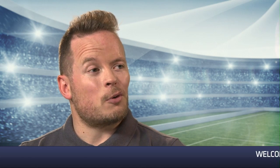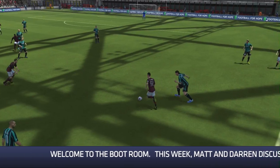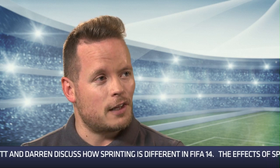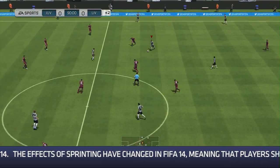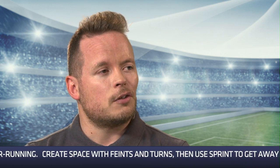One more tip for sprinting with the ball: you're now able to turn at much sharper angles when sprinting. What I like to do is sprint along holding the sprint button and the left stick, then release sprint for just a really small amount of time, hold the left stick in the direction I want to go, then press sprint again to burst into that direction. Your player will momentarily begin to slow and then burst into the gap you've chosen. The difference between FIFA 13 and 14 is you can do that at much sharper angles — you're not locked to certain turning positions. It takes a bit of practice, but once you get the hang of it you can use it effectively, especially in and around the box to get a shot on goal.